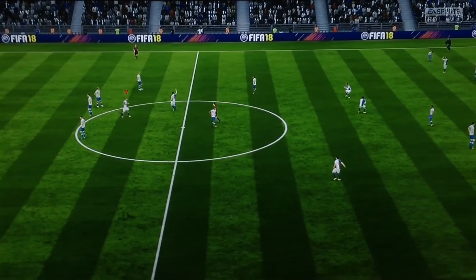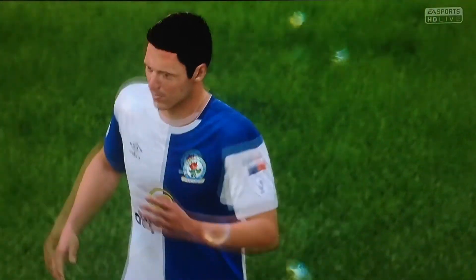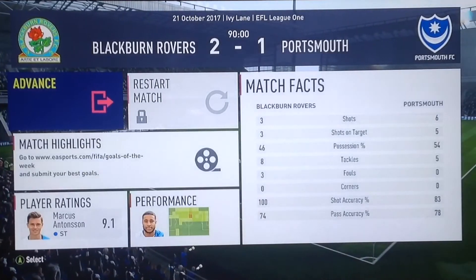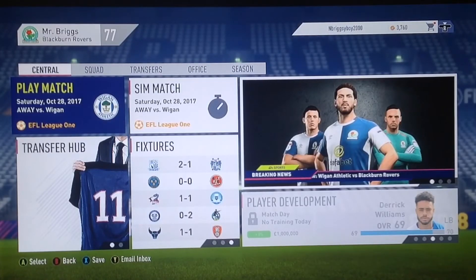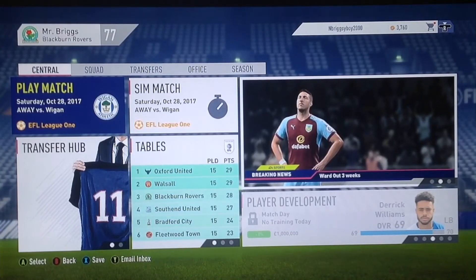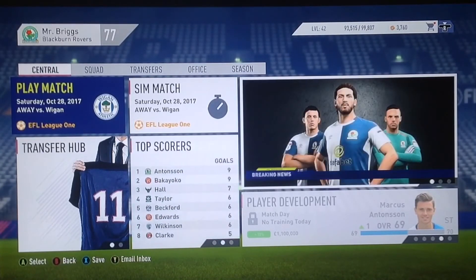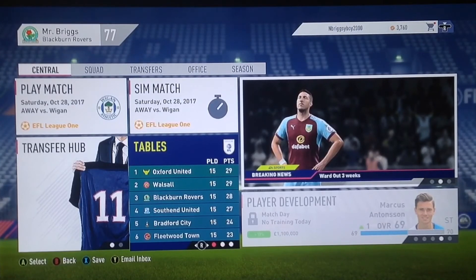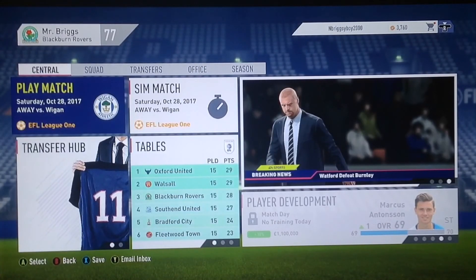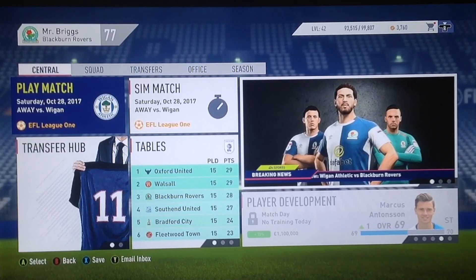The full-time whistle goes and it is a 2-1 win for us — just about got there in the end. That late goal from Portsmouth did have me worried, but it's Marcus Antonsen — the star man — bagging two goals and getting his ninth of the season overall. Another good win which will keep us well in contention for the top spot in League One. That is where I'm going to wrap up this episode of my FIFA 18 Blackburn Rovers career mode. At the moment things couldn't be going any better — we've stretched it to eight games unbeaten now, and from being 20th last episode we are now comfortably third in that top-six playoff position. I will see you guys next time — thank you for watching and goodbye!